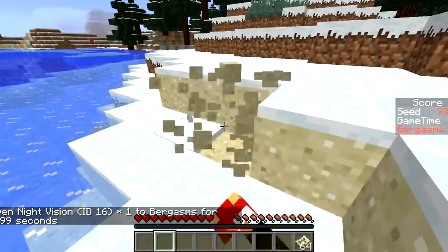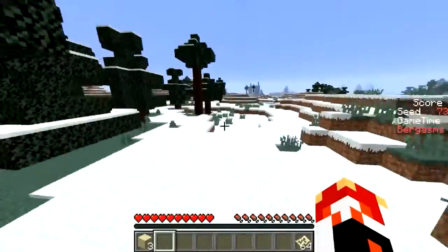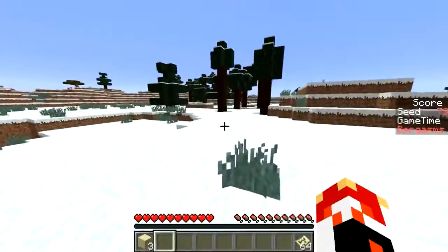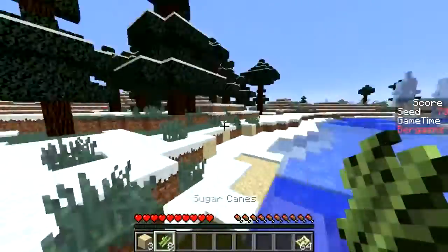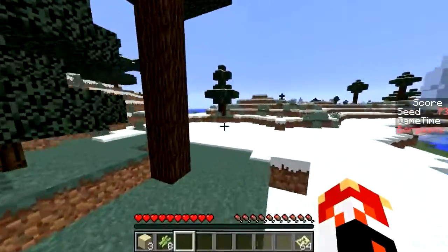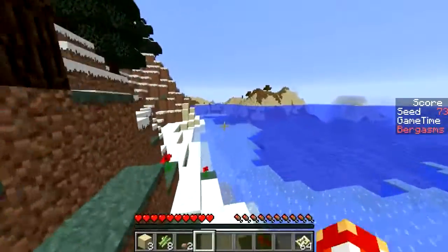There's a mesa biome. Alright, we'll get this sugar cane and just have a quick squeeze over here to see what else is here. Another desert. Save me the job of having to break it. I realize I'm heading in a counterproductive direction, but we got that, so that is productive.